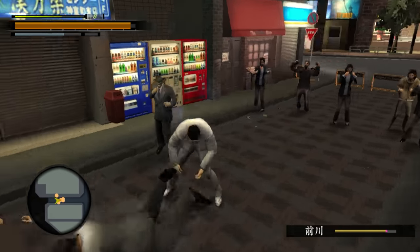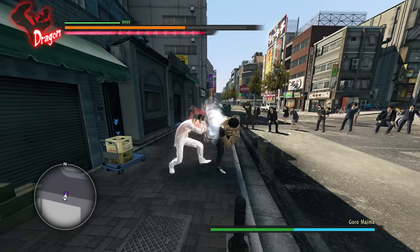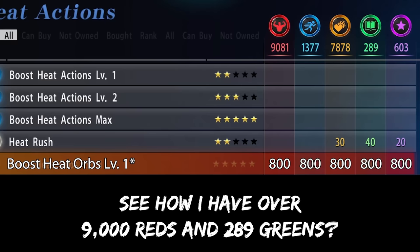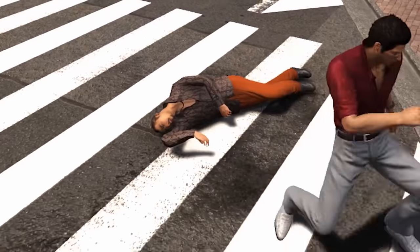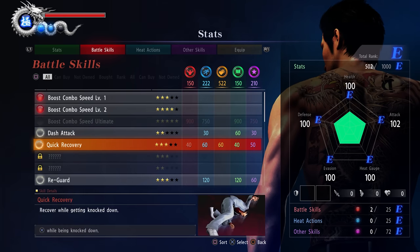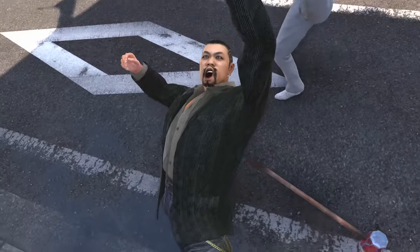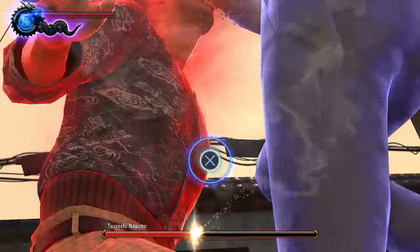Rather than starting with one or two bars of heat, you start with three orbs. Heat is only consumed by heat actions and extreme heat mode. Upgrading your heat orbs costs 800 XP in all five categories, meaning you need essentially 4,000 points to unlock one extra heat orb. So if you want all three additional orbs, you need to do that three times over. The most expensive skills in the game — upgraded Tiger Drop, max combo speed, max heat action damage, max quick steps — are all cheaper than getting one single heat orb. You legitimately only need one heat orb to beat the entire game, because you only need one to activate extreme heat.